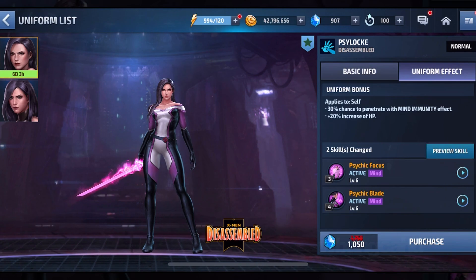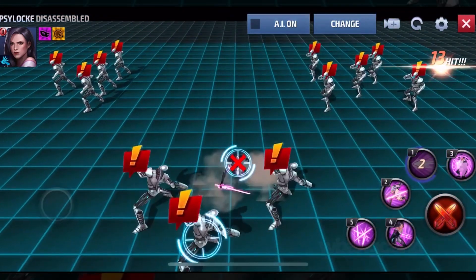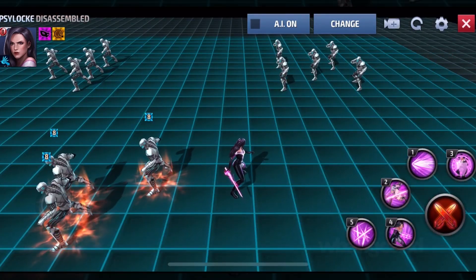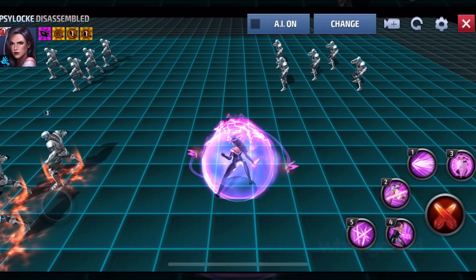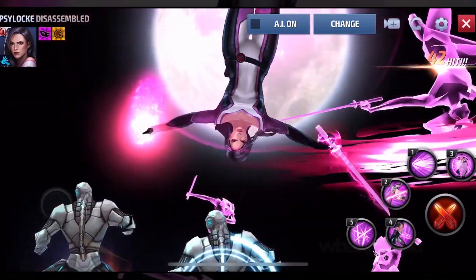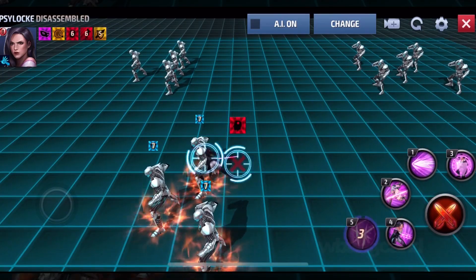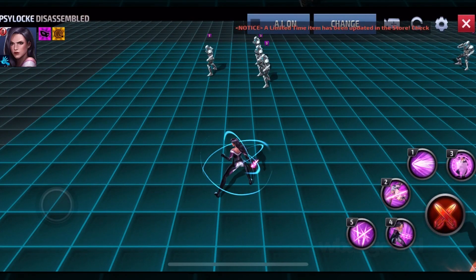Let's go in there and do a little preview of the character. Let's see how she is. Starting with the first attack — second — bam! Third, this is the new one. There's that shield just counting down, and once it's gone, at least you know you're not protected anymore. Fourth. That was really cool. That was the last attack.